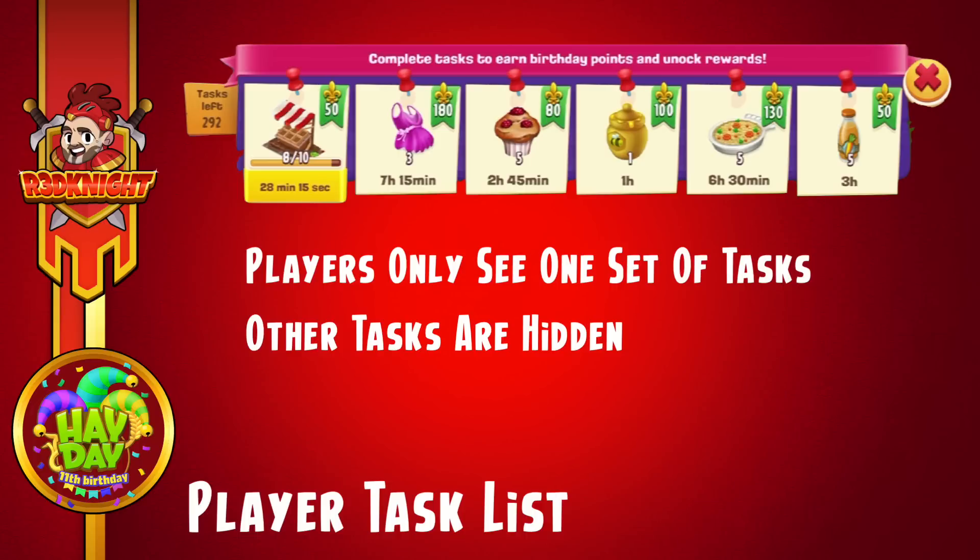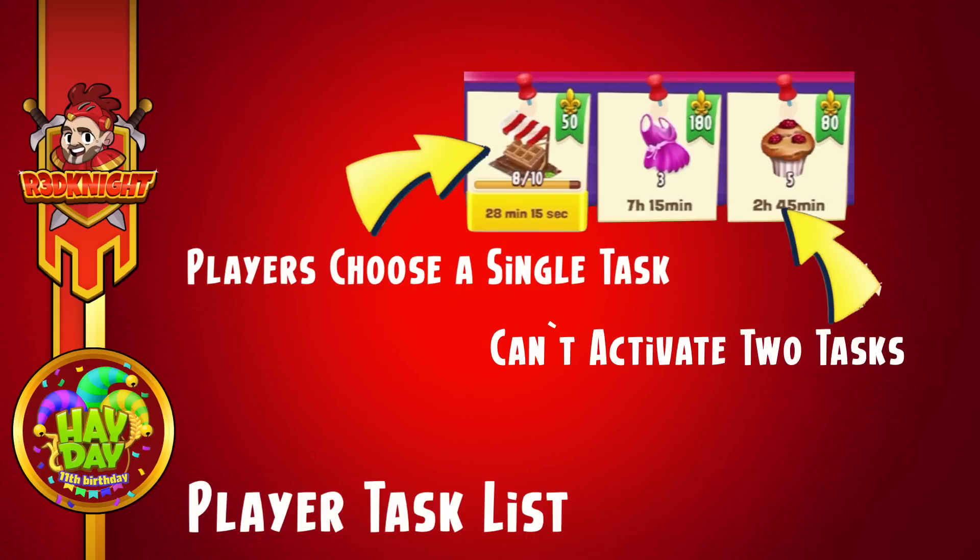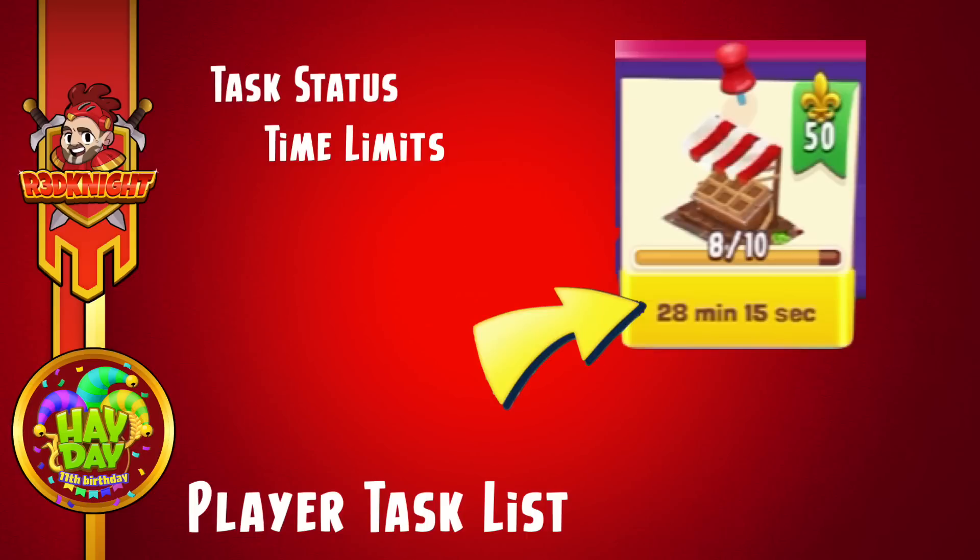Players only see one set of tasks at a time. There are tasks there but they're actually hidden from view, so you can't see everything in one go. You can only see what's actually up on the board and need to pick and choose from those unless you trash them. You choose a single task — it would be great to activate more than one, but you can't. Stacking is a good idea for this one, just like you would with a normal derby activity. Once you choose a task, like with a derby you have a specific time limit, and you've got to get that task done within that time.